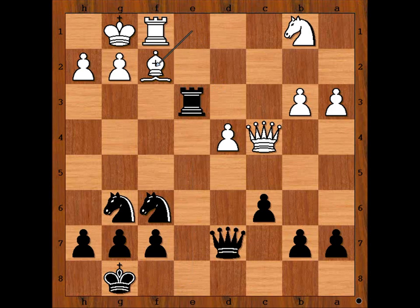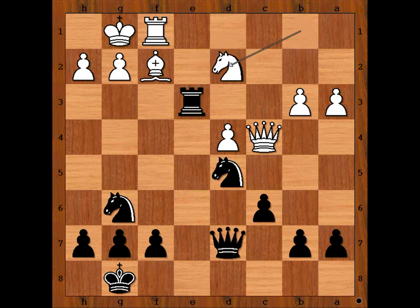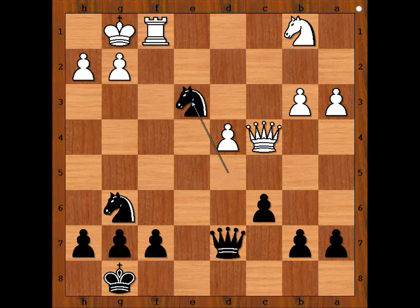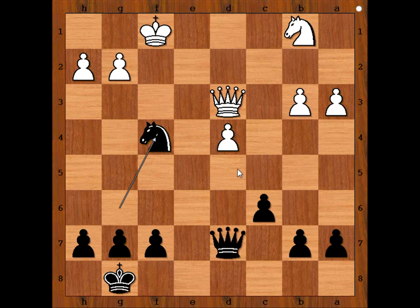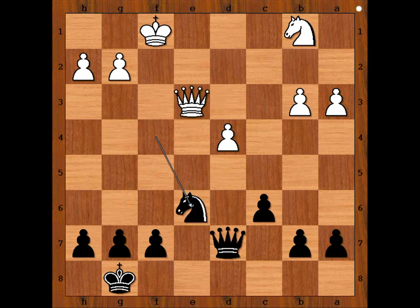Perhaps rook to e8 comes to mind. But Botvinnik played a very nice move: knight to d5. Knight to d2. What happens if bishop takes on e3? Then knight takes on e3, forking the queen and the rook. After queen to d3, knight takes on f1, king takes knight, and then knight to f4, attacking the queen and gaining time to get to e6 with the knight and win the pawn. After queen to e3, knight to e6, and black is winning the pawn. So in the game we have knight to d2.